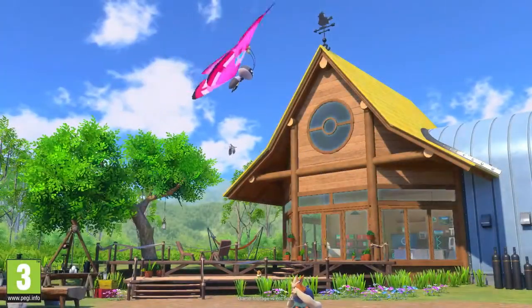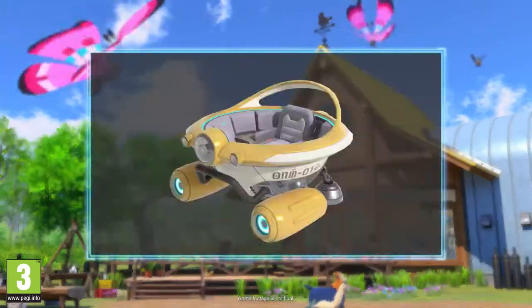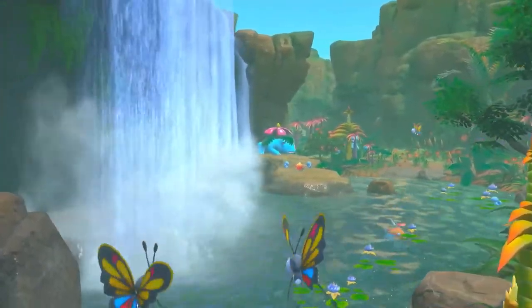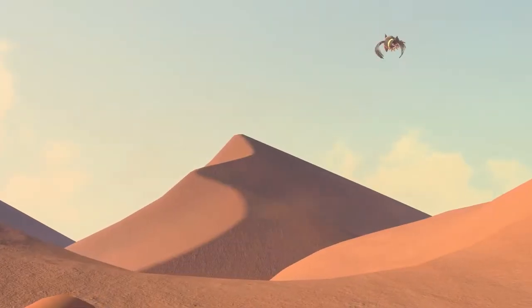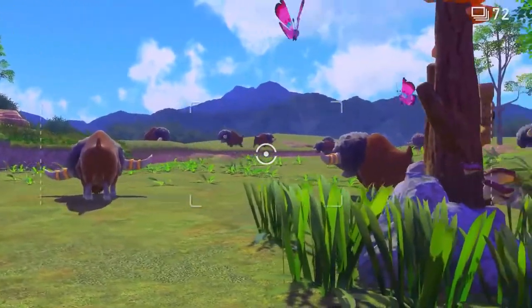Welcome to the world of New Pokémon Snap! This is the Lentil Region. You'll ride the NEO-ONE through the jungle, across the desert, and even under the sea to research Pokémon in their natural habitats.